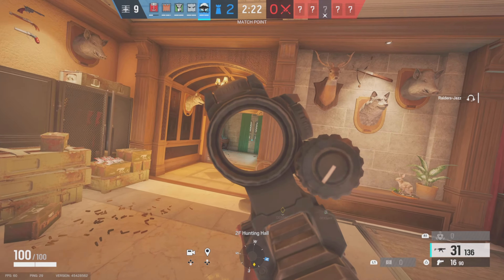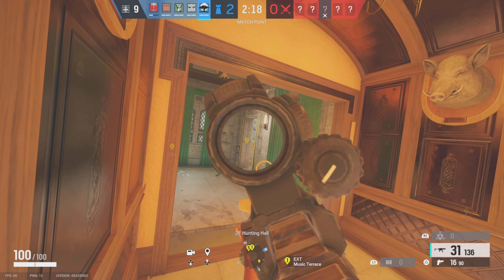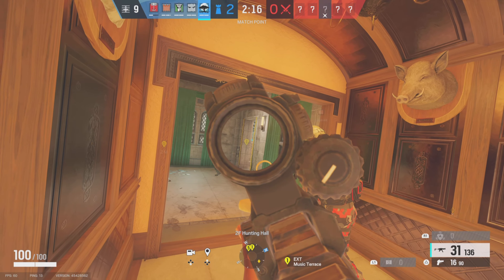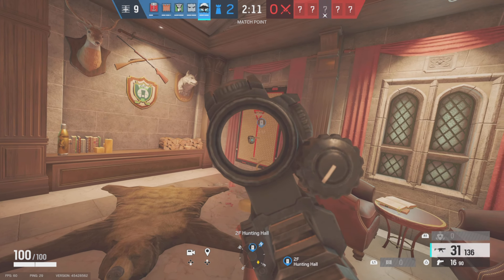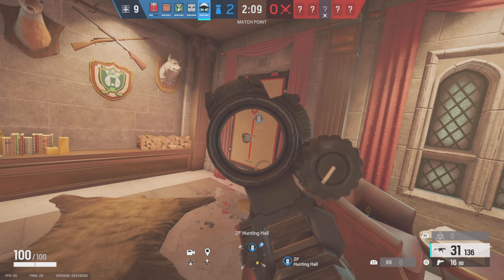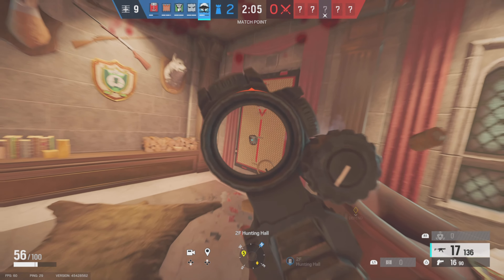I hear a noise on the window and pre-fire when I hear the breach round, killing the Ash. This team was actually quite decent most of the time, so you had to be very careful because they would get you really easily. I try and take the pixel peek but notice Zag is next to me and decide to move away so that in case they rushed, two of us wouldn't get killed at the same time.